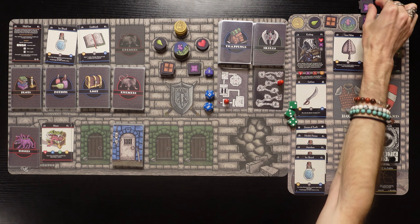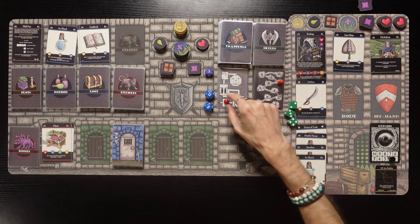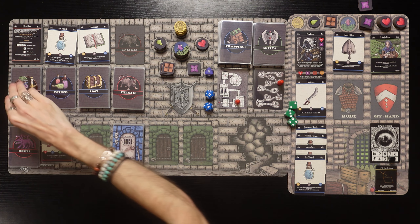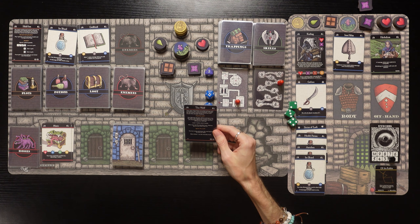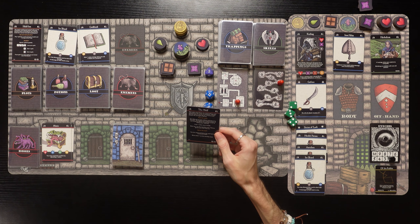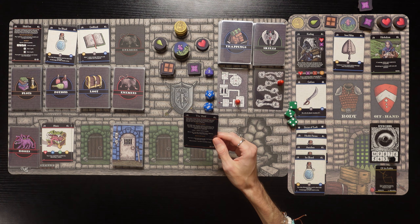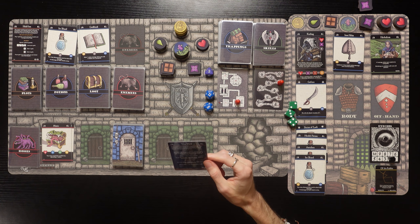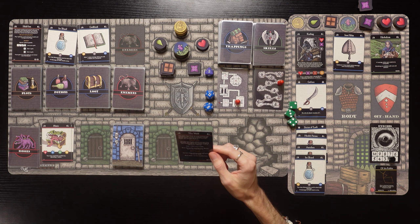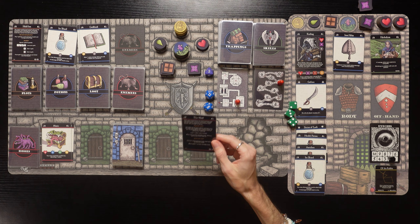We got two enemies in the grave, some potions - a health potion, an antidote, and an Ice Shard - and we picked up an Iron Helm. That's pretty good! We shuffle up the deck, eat a ration between levels to gain one energy, and we only have one poison so we won't gain more. We move into level 2 and draw a plot card - it's the Wolf!